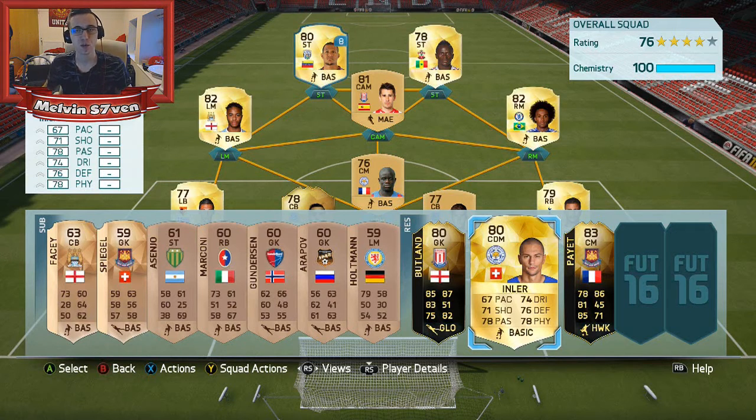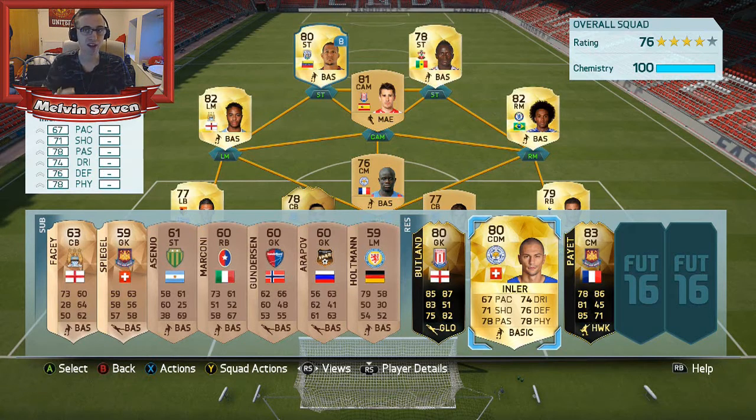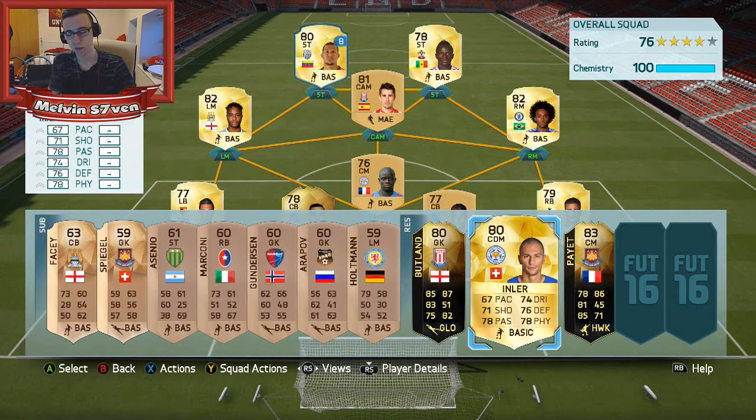Hey guys, it's Melvin7 here and today I'm bringing you Premier League Pick episode 4. I had a fantastic last episode. I beat Niall 1-0, so that means I get 3 upgrades, and I also had more wins in the Premier League. In the 10 teams I've got, they amassed 6 wins compared to Niall's 3. We might have to change the rules — if you've got any suggestions, let me know in the comments, because it seems like I've got the better quality of teams.